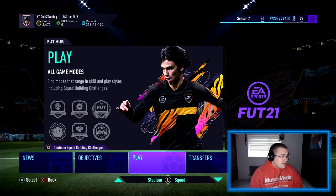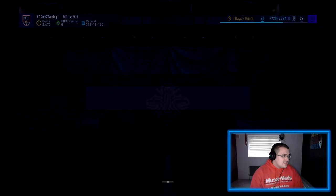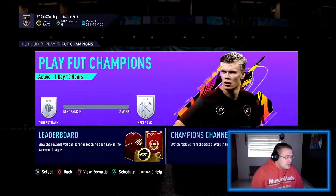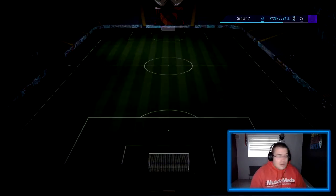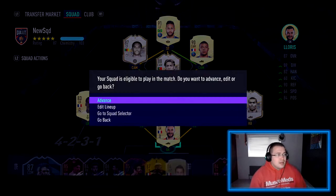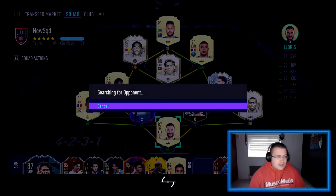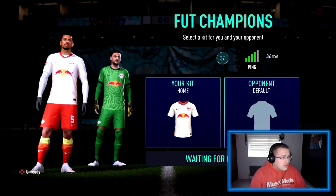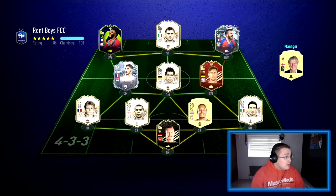At the moment in champs we are six and zero — played six games and won all six. Let's see what Eto brings to the team. I put the marksman chemistry style on him as that's the most popular choice. First opponent for Samuel Eto — they played some Tonga-style teams it seems.